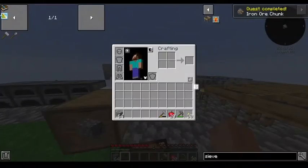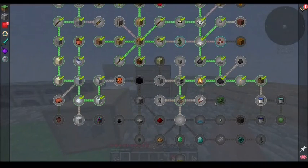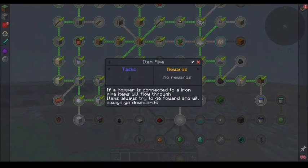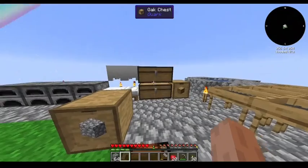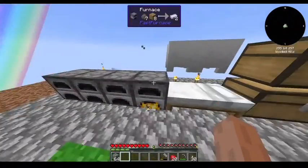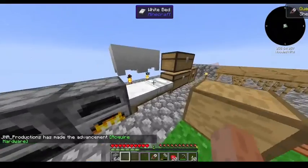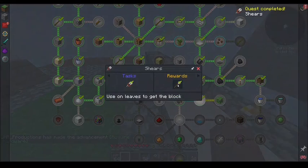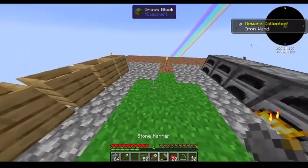Let's make some iron. We're going to want shears for leaves. Item pipe. We are going to need the lava bucket, which is still in progress, but that's okay. Let's make ourselves some shears. Get an iron wand, and then get some oak leaves.